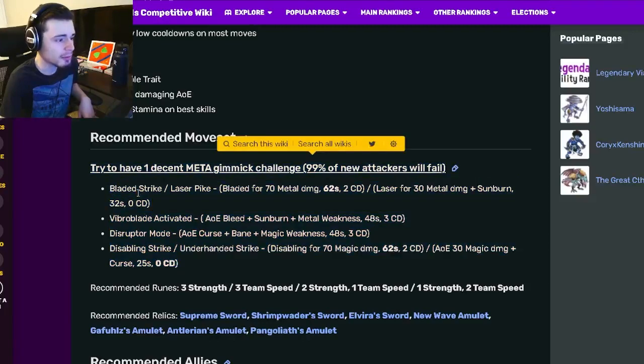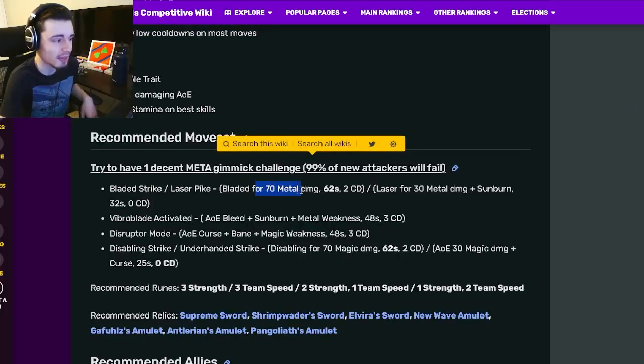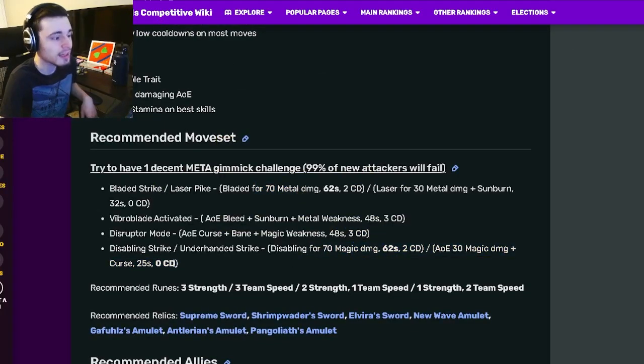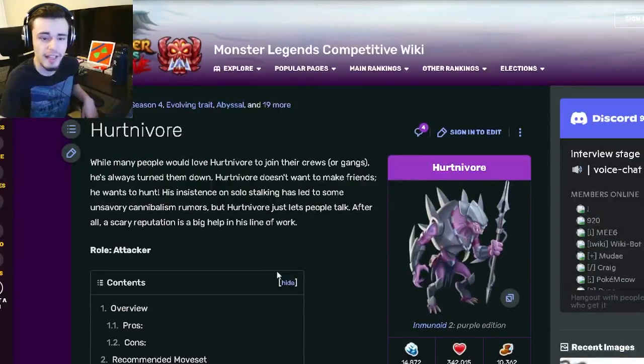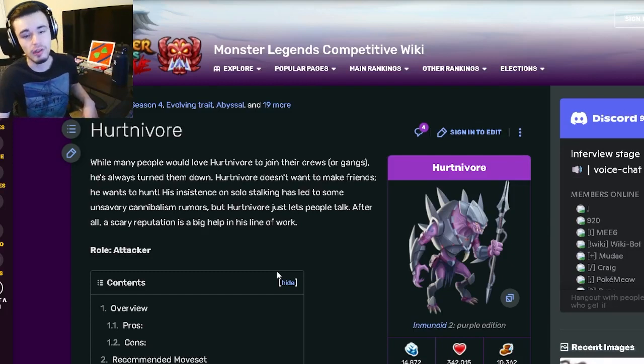He only has one AOE but it is spammable, so that doesn't really matter. He has the possibility to do a lot of damage with 70 damage on multiple moves, which is very good. Definitely go and get him since he is free inside of the Bounty Hunt — he is definitely the best free monster out of the batch.